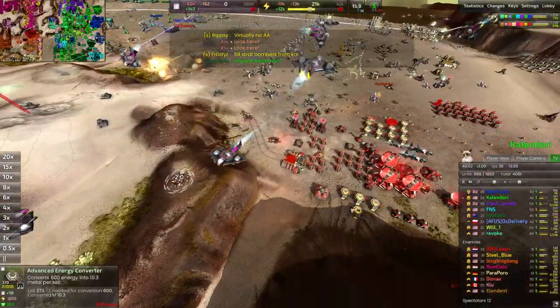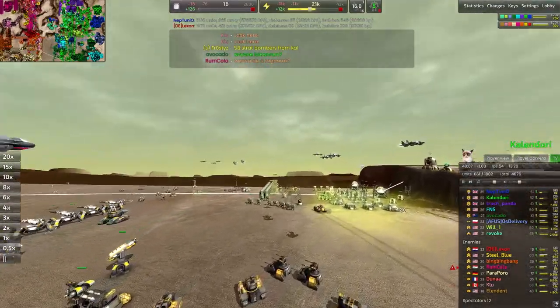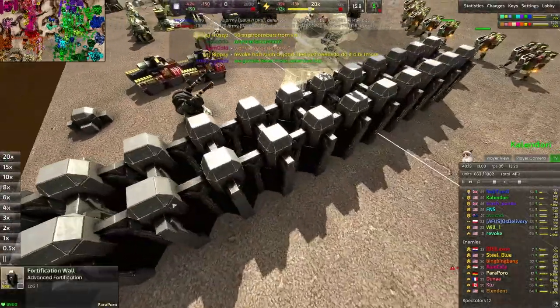Now we can fly around with the fighters, take a little trip over the Red Team Sea. We do have a bulwark built over here as well as some T2 walls — you can see these are very sturdy.